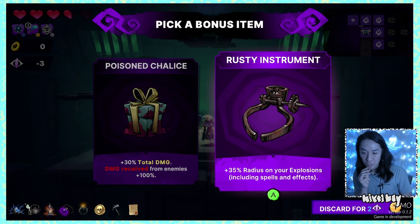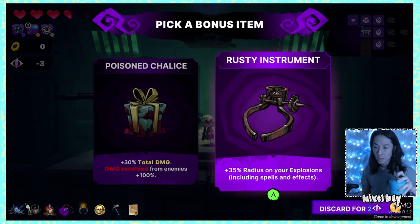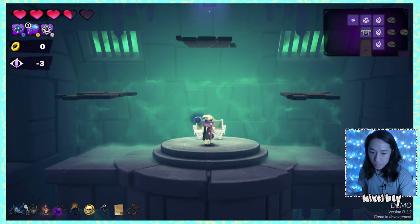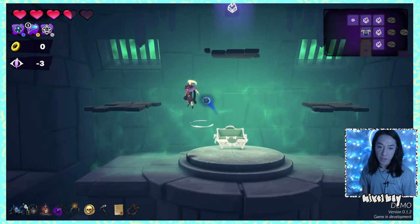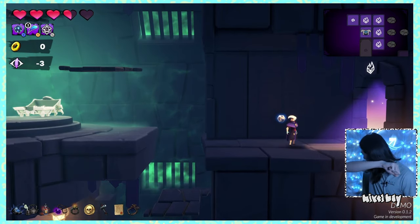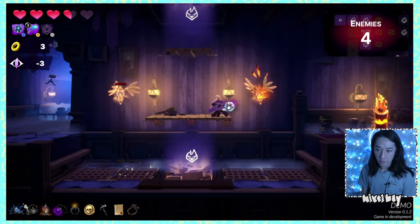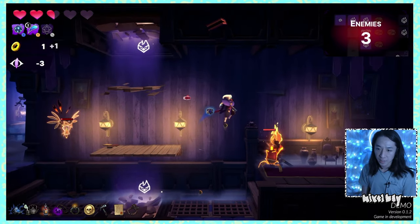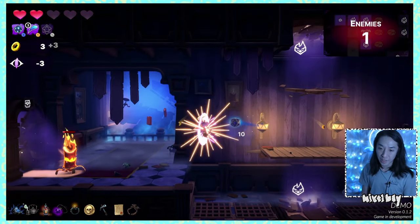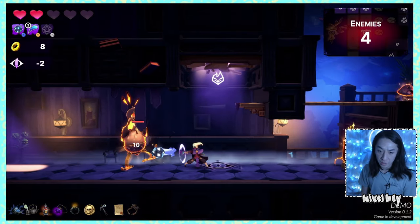Opened a chest despite the cost. Poisoned Chalice — more damage but damage received is way more increased — I'll pass on that. Took Radius — increases explosion radius on spells and effects including the dash explosion and special attack. Confirmed: both the dash and special attack explosions are larger now. Elites are getting much healthier. Lost a lot of health to a double attack I wasn't expecting.